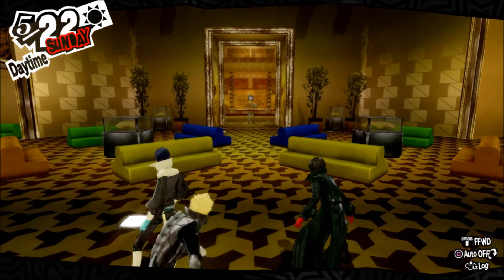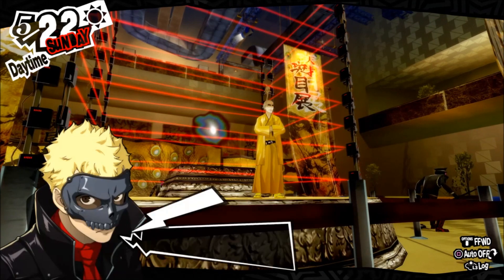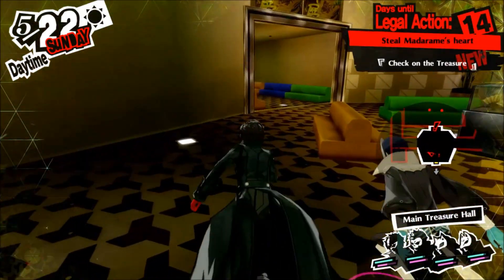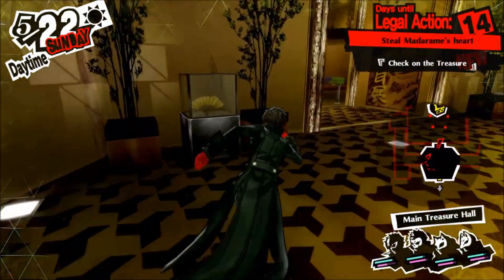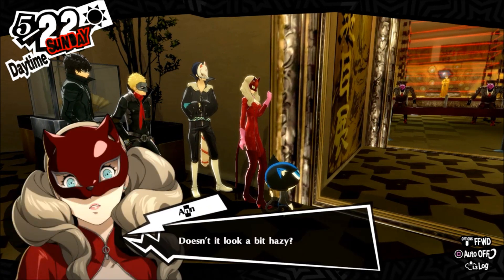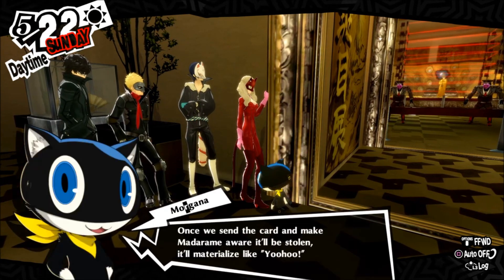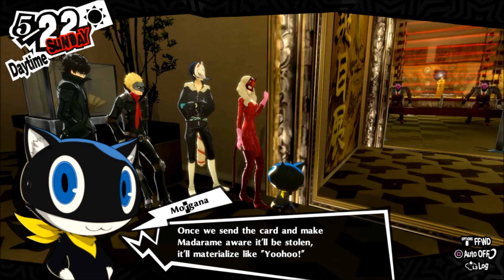We're at the end of the route, folks. Madarame is personally guarding his treasure, so we've got a cutscene coming up. There it is — doesn't it look a bit hazy? Once we send the calling card and make Madarame aware it'll be stolen, it'll materialize. I wonder what form it'll take — probably something like a self portrait.